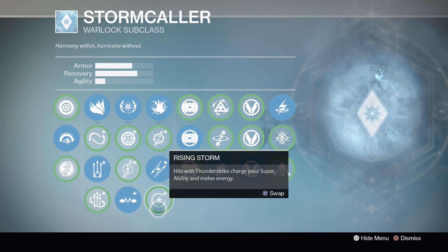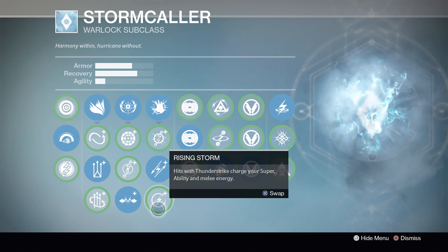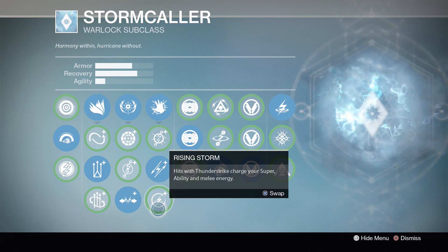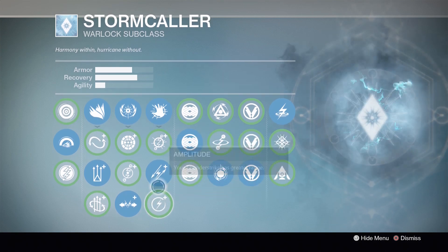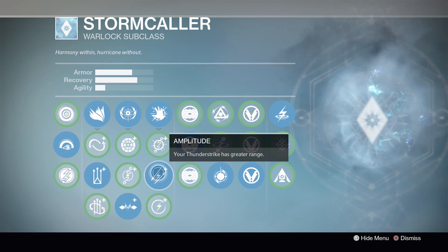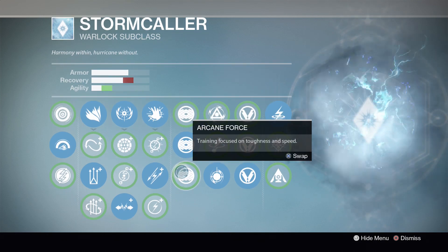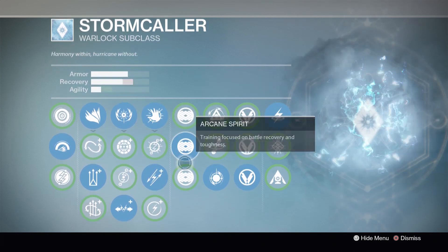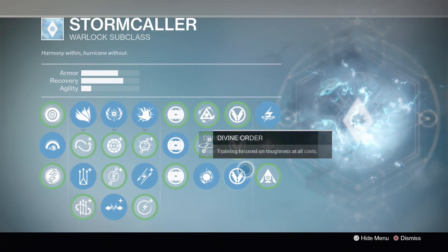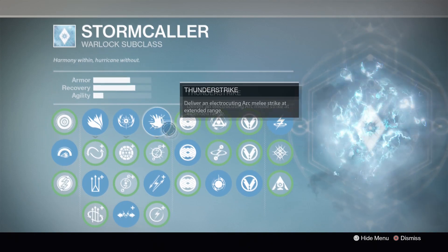Rising Storm in the third column isn't bad — hitting with Thunderstrike charges your super and melee energy — but it only gives a little charge and doesn't come close to the benefit Amplitude provides, so run Amplitude. In this column you can also choose between Arcane Wisdom, Arcane Spirit, and Arcane Force. I like to focus on armor and recovery, so I go with Arcane Spirit. For the same reason I go Divine Order, but mix and match these to suit your playstyle.